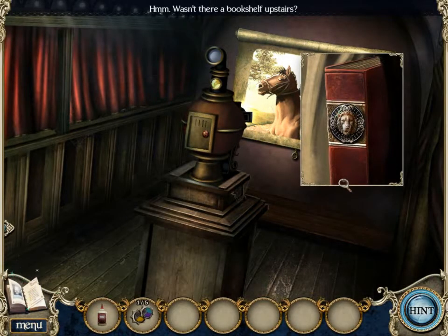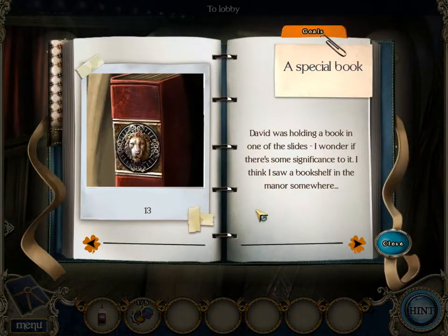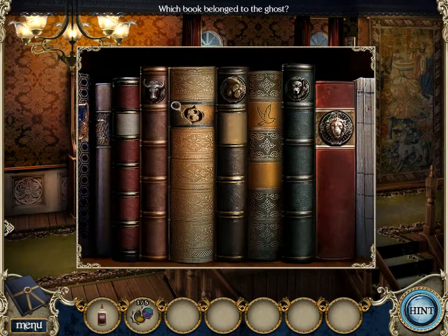What's the book he's holding? Hmm. Wasn't there a bookshelf upstairs? Oh, I see. A special book - David was holding a book in one of the slides. I wonder if there's some significance to it. I think I saw a bookshelf in the manor somewhere. You did indeed - here. Come on. Oh - Pisces. Pisces. Pisces. Pisces - I'm a Pisces. So that's why.